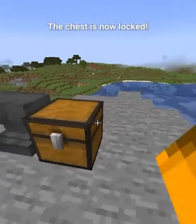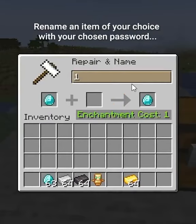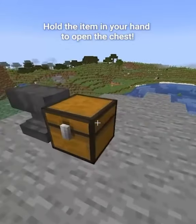The chest is now locked. If you want to open the chest now, you have to create a key. Rename an item of your choice with your chosen password. Hold the item in your hand to open the chest.